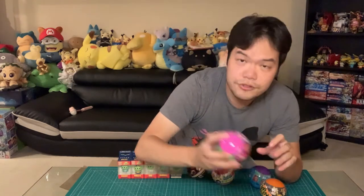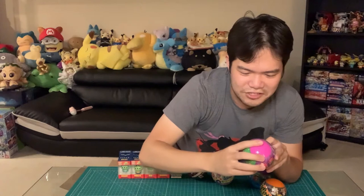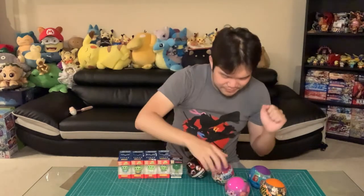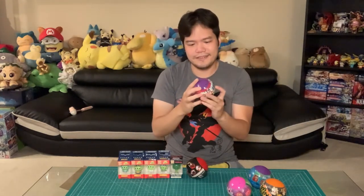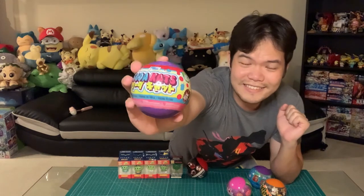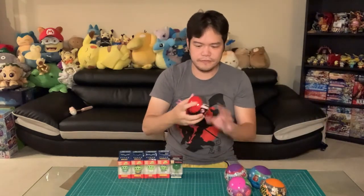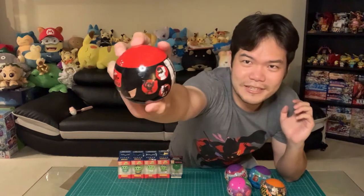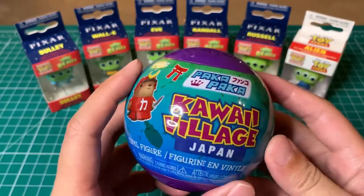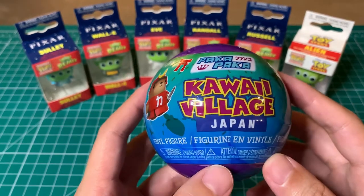This one is Paka Paka Twisted Treats — dessert monsters with monster faces on desserts. And this one is Soda Cats, which was a really popular one at the Funko store. These are basically soda bottles with cat faces on them. The last one, which I saved for last because it's my favorite, is Toilet Ninja. So the first one we're going to open is Paka Paka Kawaii Village Japan — the same one we did before at the Hollywood store, where we got that rainbow sushi. Hopefully we won't pull the same one.